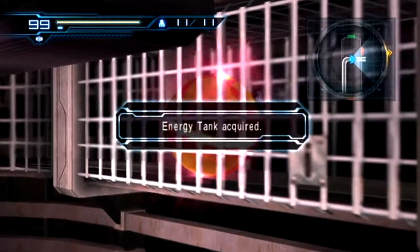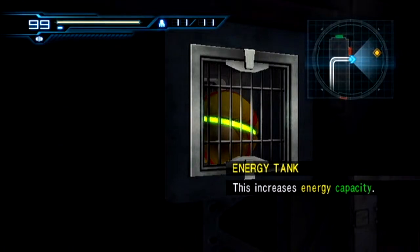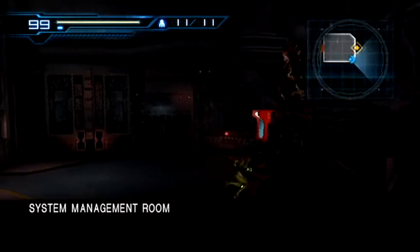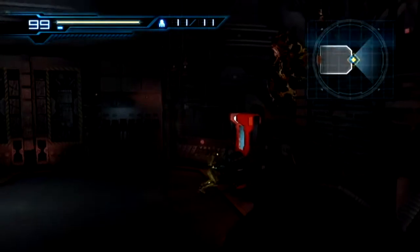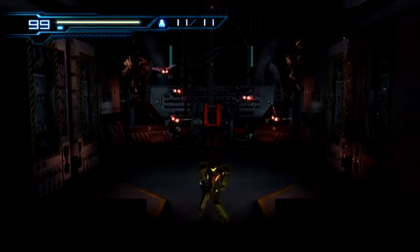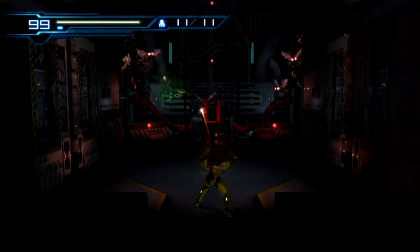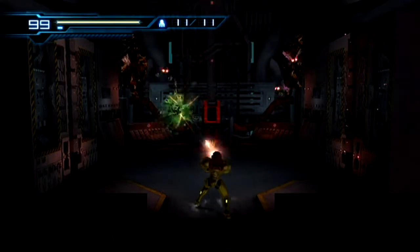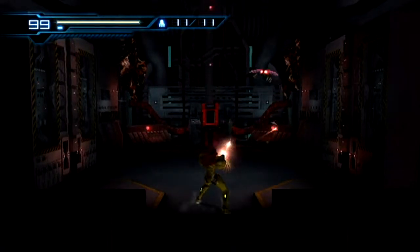We also got an energy tank — that's pretty much a hundred more hit points. And this is the system management room. We're going to be able to restore power here. Just walk up to the computer and she activates it automatically. And we get attacked — we just need to take out these bugs.